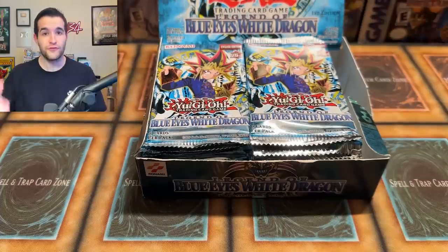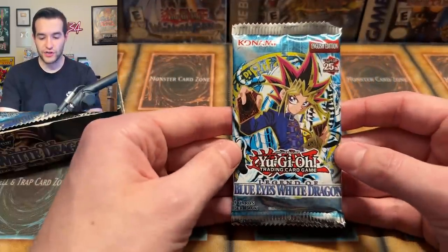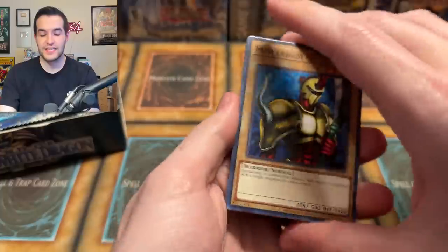So now it's going to be between whatever's in first place right now and Legend of Blue Eyes — that's what you've got to pick from. Let's get into the 24-pack Legend of Blue Eyes White Dragon opening. This is going to be fun. And guys, don't forget, this is not the end of the 200k festivities — it's just the beginning. It's the tip of the iceberg.